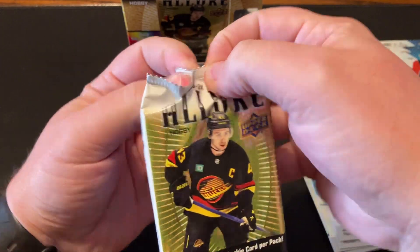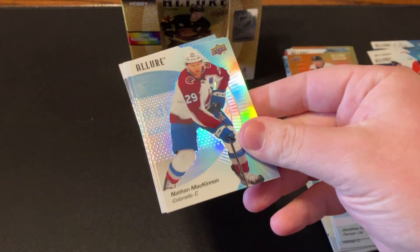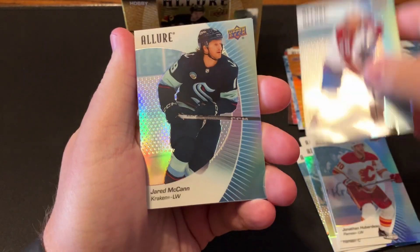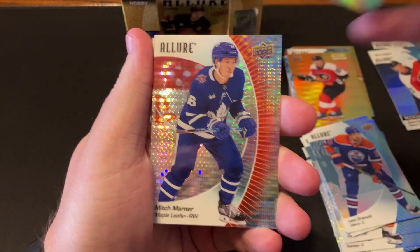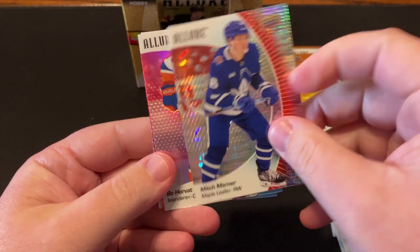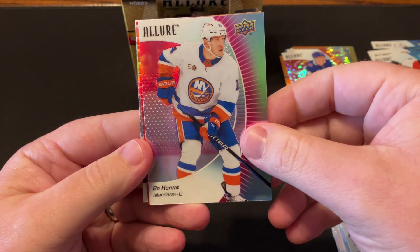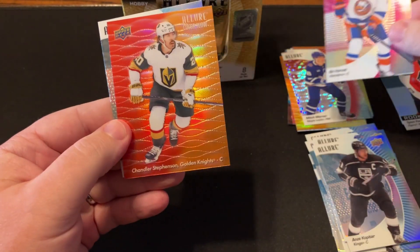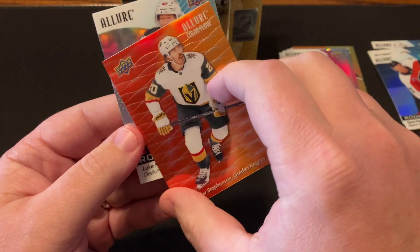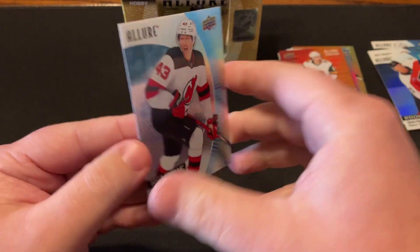It's the fourth pack — we're already halfway through. Got McKinnon on the base, McCann, Dreisaitl. On Zaykopitar. Mitch Marner on the Red Rainbow. Beau Horvat on the Pink Lemonade. Chandler Stevenson on the Color Flow Red-Orange. And Luke Hughes on the base.